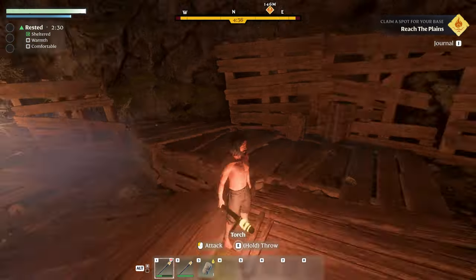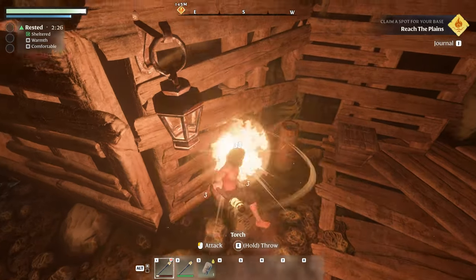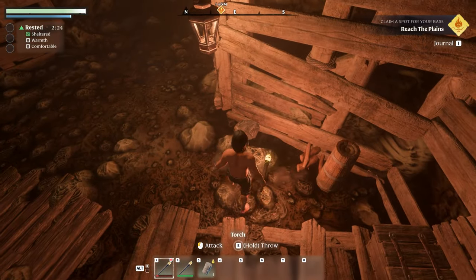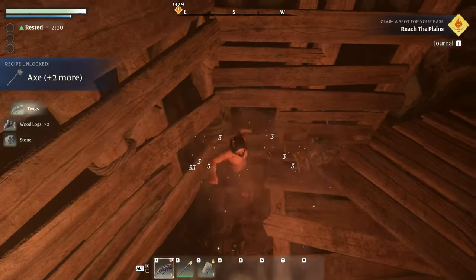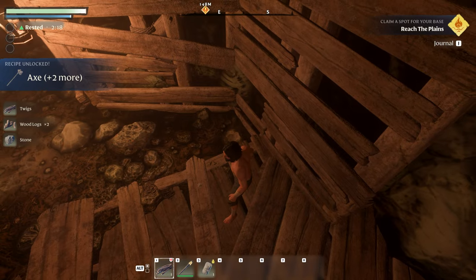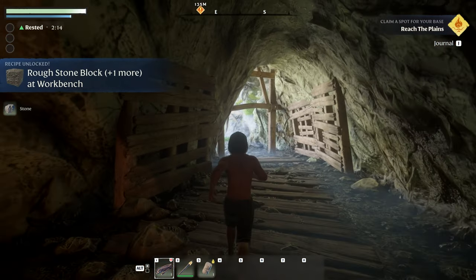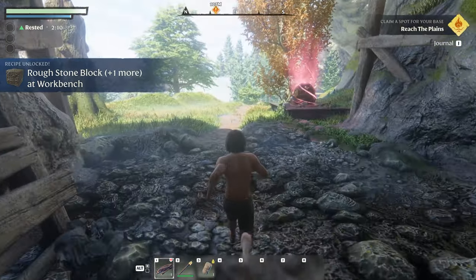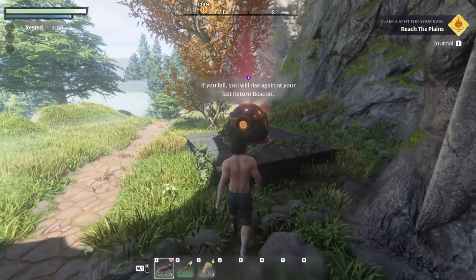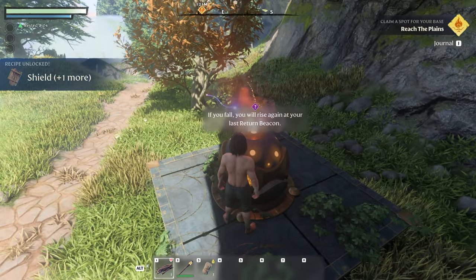This looks so cool. Can we break little stuff like this? I don't know if you get anything out of it but I want to check — loot, loot. Definitely take anything we can. It's like every other survival craft game — we need to gather everything. Looks like we actually broke our torch. If you fall, you will rise again at your last return beacon.